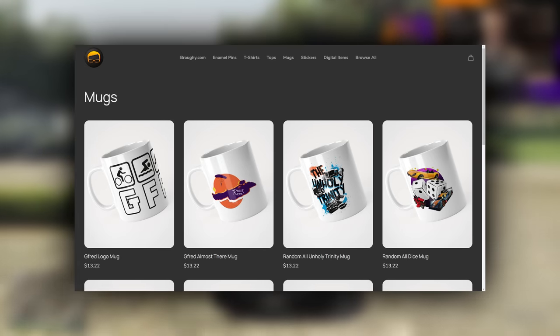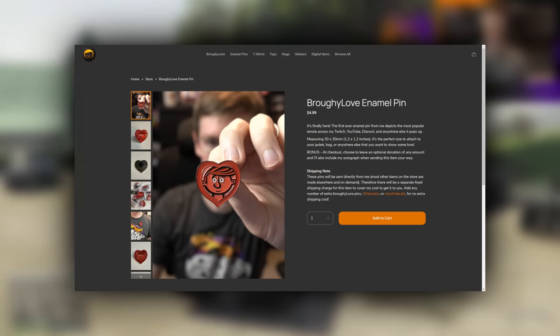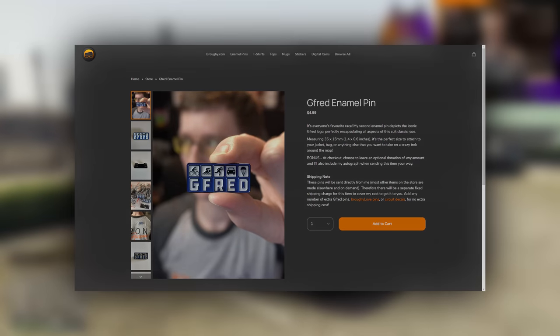This video is supported by my merch store. Go to store.broughy.com to browse a wide variety of styles including the ever popular GFRED logo and random race designs, all available on t-shirts, hoodies, mugs and more.